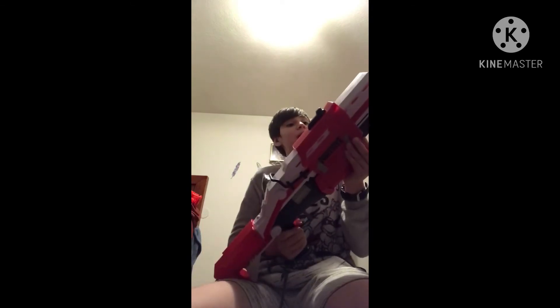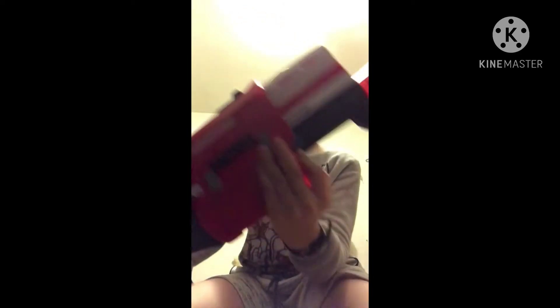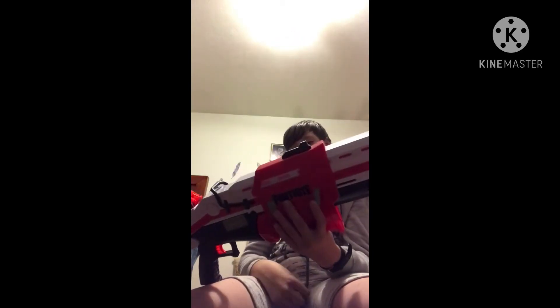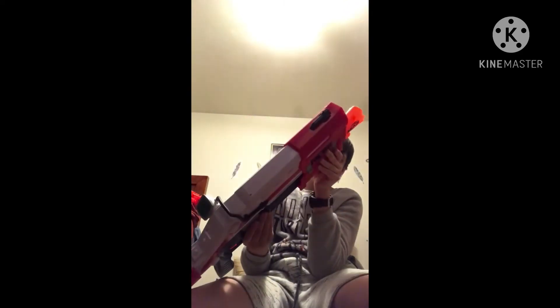If you were to look closely at the blaster, you can notice on both sides there is a small little llama imprinted here. It's hard to see but you can see it there — bam. On both sides it has a little llama imprinted. It's supposed to look like it's been battle damaged.